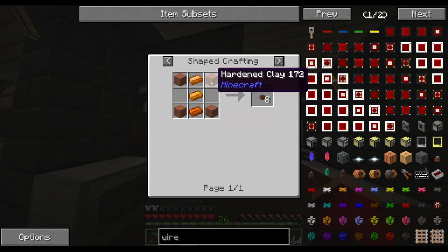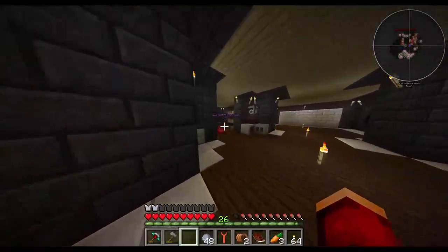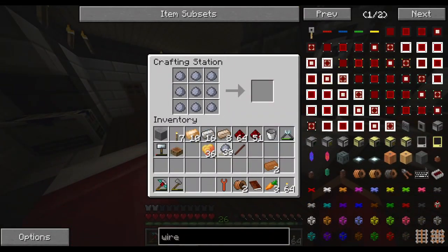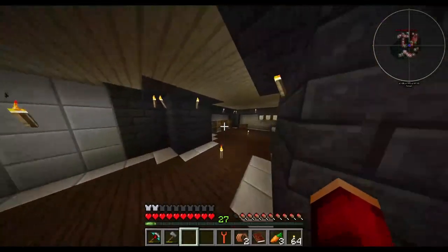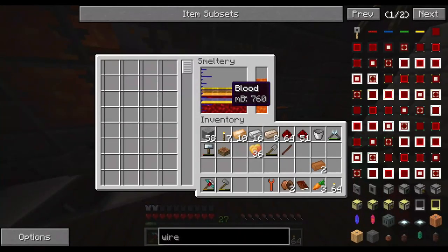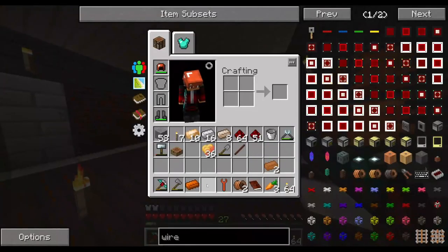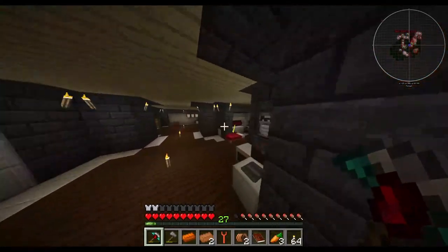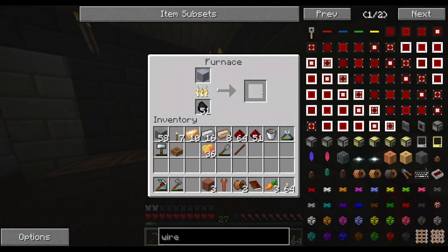In order to do this, we need some clay - hardened clay actually. Let me see if I can remember where I put this. I really need to spend some time between episodes to organize things, because right now it is a mess. What's the recipe? Is it just four? Yeah, just four. So we'll throw that in there. There's some copper right there - we have four ingots of copper in the machine. It gives us Tinker's copper, we have IC2 copper - the annoying thing is they don't stack, but thankfully we can use them interchangeably.